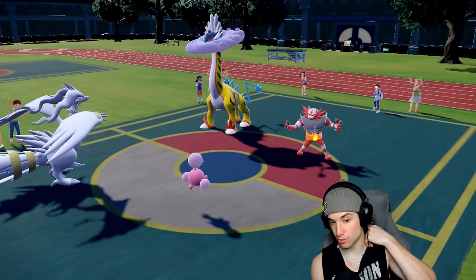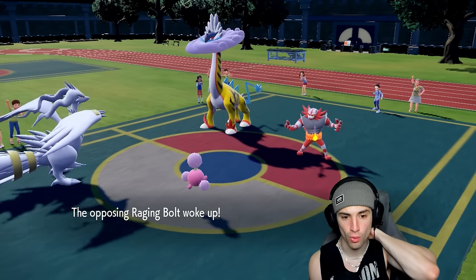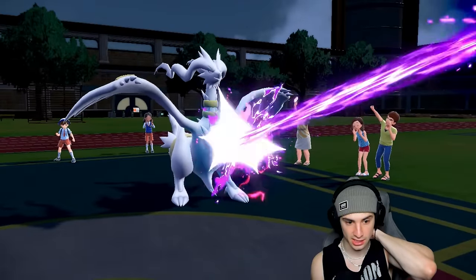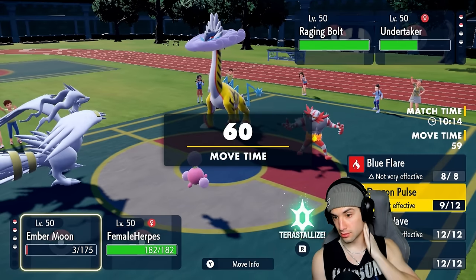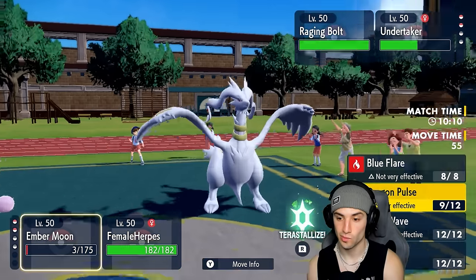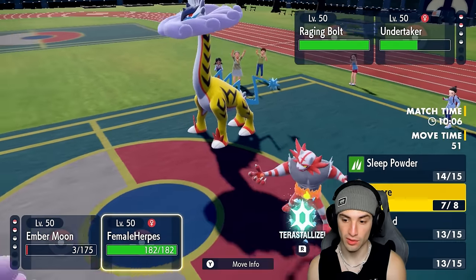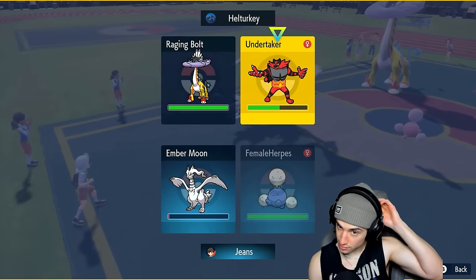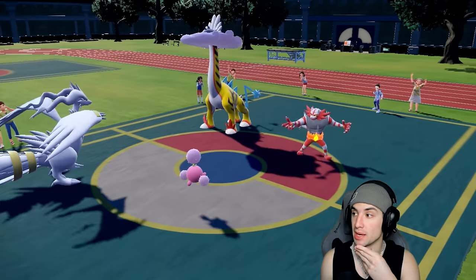I can Encore the Incineroar into Fake Out. I need Raging Bolt to stay asleep — it woke up! But I can still work with this. Eat this Blue Flare! Yes! They do have Thunderclap which is terrifying, but I'm going to Encore the Incineroar into Fake Out. Raging Bolt protects — that's massive!